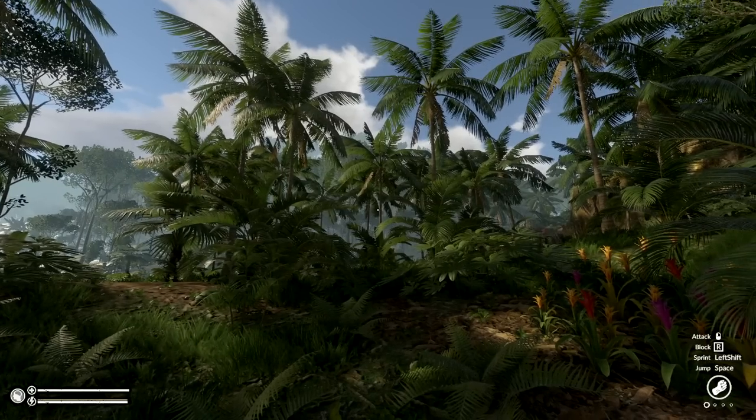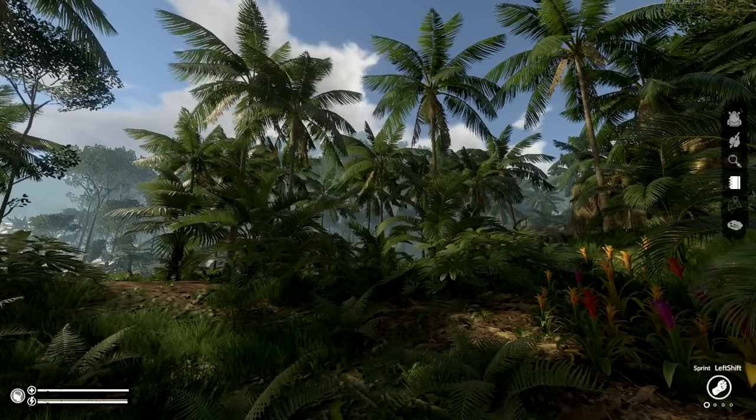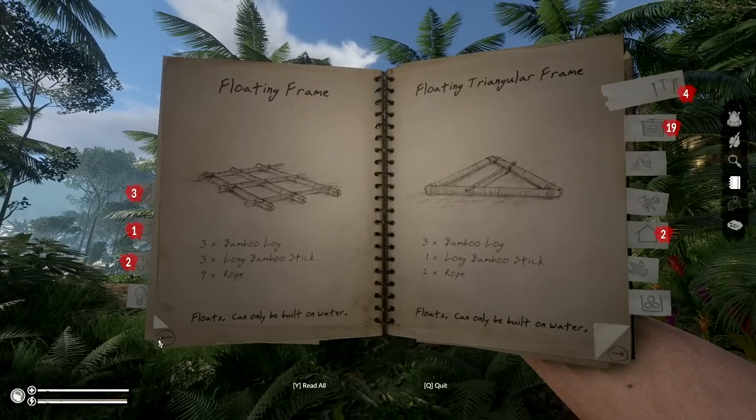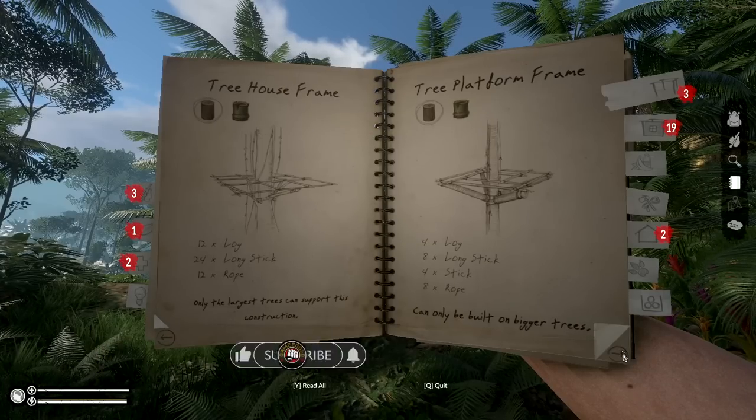Thank you so much for joining us Game Edge. We're jumping back into Green Hill, the building update. I'm super excited about this one. We had a lot of fun with it and all the stuff is here, so we don't have to worry about going to look for this all over the jungles.